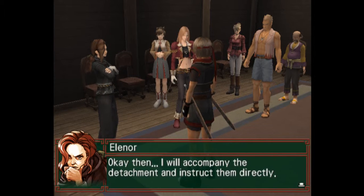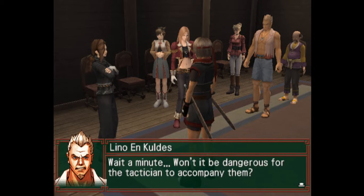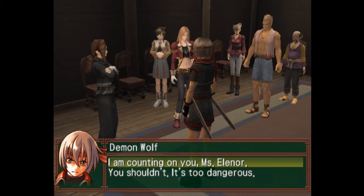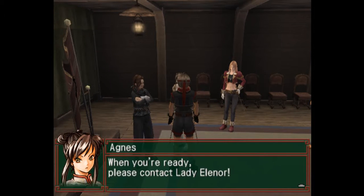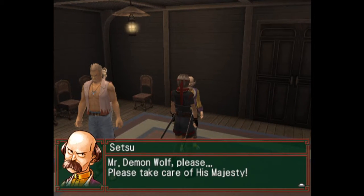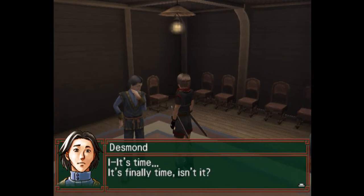I will accompany the detachment and instruct them directly. Lady Eleanor! Wait a minute — won't it be dangerous for the tactician to accompany them? We must destroy the rune cannon by any means necessary — that's why I'm going. I've got the map of the fort and the structure of the rune cannon memorized in my head already. I'm counting on you, Miss Eleanor. If that's what you think, I have no right to stop you, but please be careful. If only time for the shootout — we better put a lot of spirit into this. Mr. Demon Wolf, please take care of his majesty.